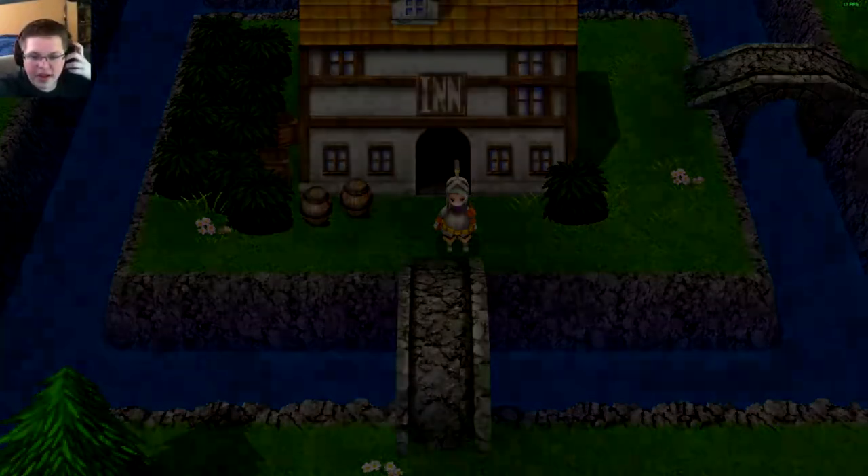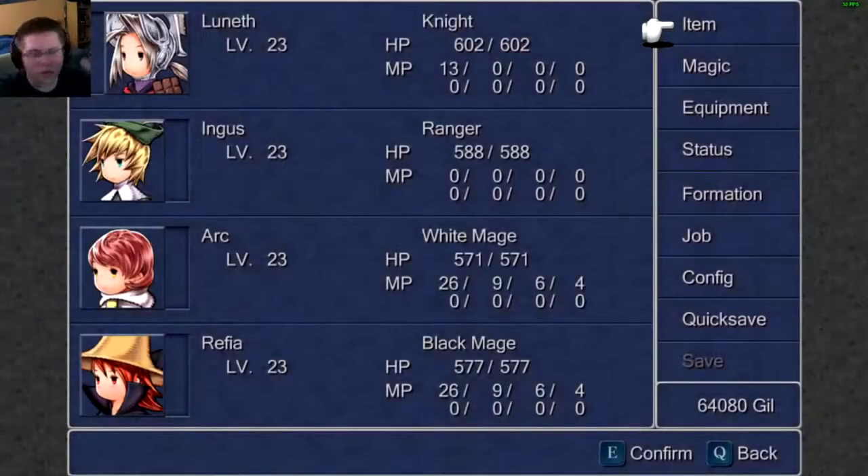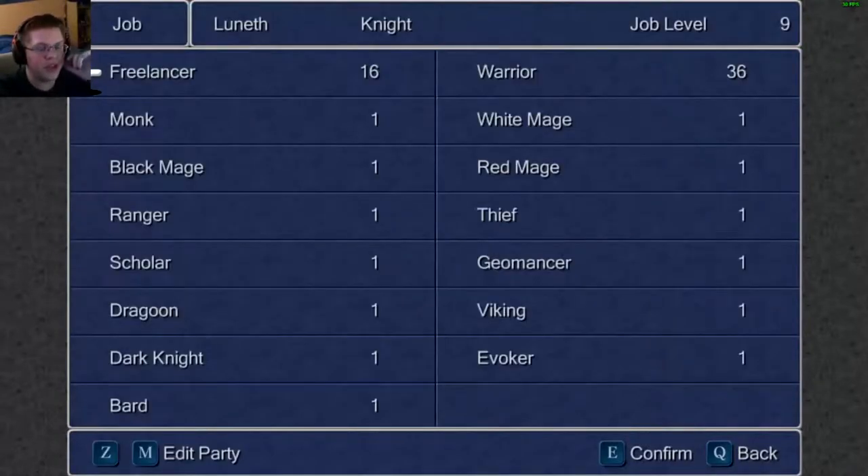One other thing I just realized — last episode we did the whole water temple, so that means we have more jobs. Let's see what we unlocked: we have the Dragoon, the Viking, the Dark Knight, the Evoker, and the Bard. We're definitely making some switches. Let me look up all of these and kind of see what we want to do.